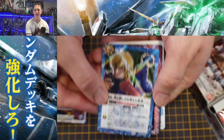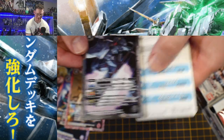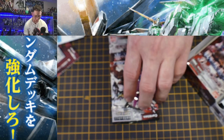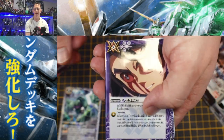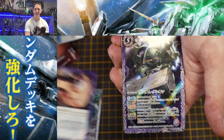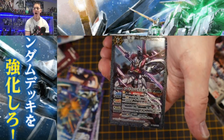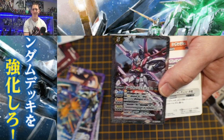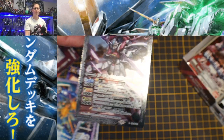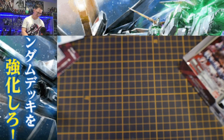Clean packs all around, baby. Going right back to the Zakus — we have Mikazuki right here, looking powerful. We got the Gusion. Oh, more Hammerhead action. Look at that — a Flag, the Commander Type I believe. Oh my god, I never thought in a million years I would possess this card — the goddamn Sword Impulse. How are we just gonna pull a Sword Impulse? I don't even know what to say.